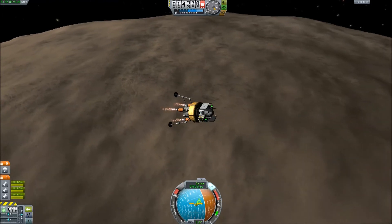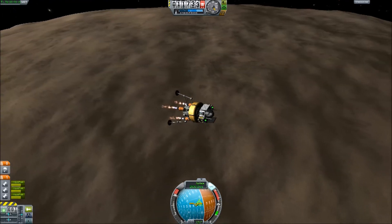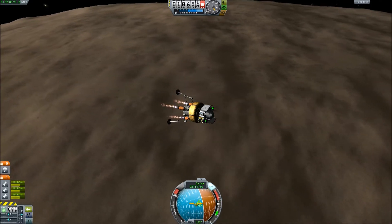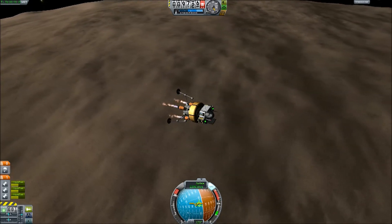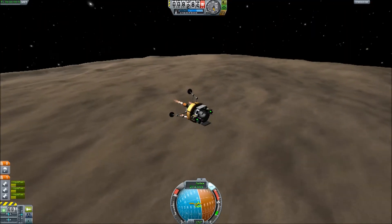So this is the new Moho, all retextured for this version of the game. I came here in 0.17 and it wasn't a very pretty world — with the sphincter volcano and various other weird anomalies.